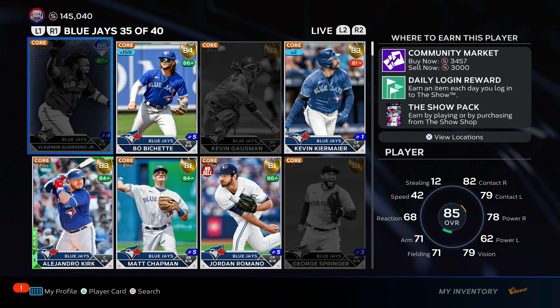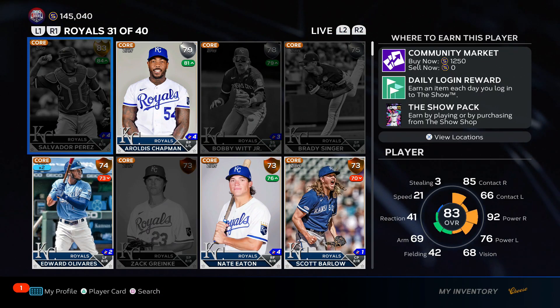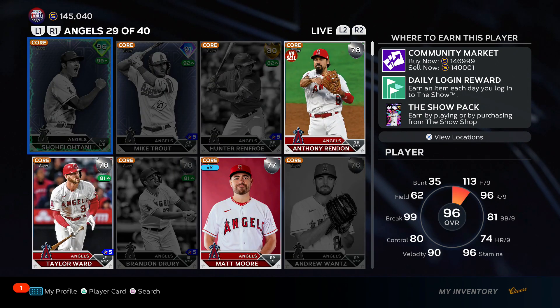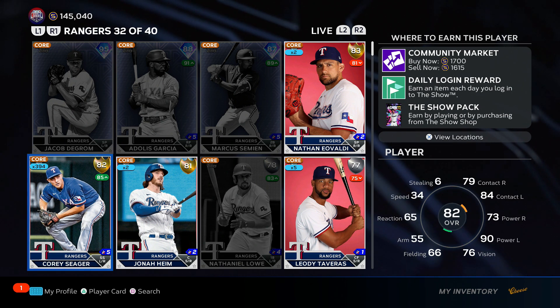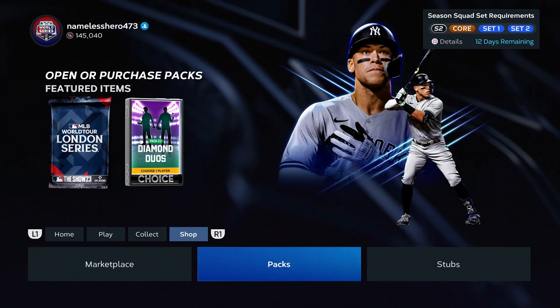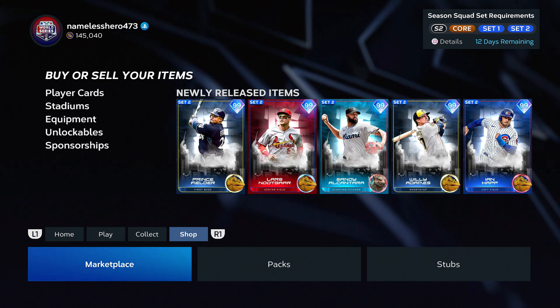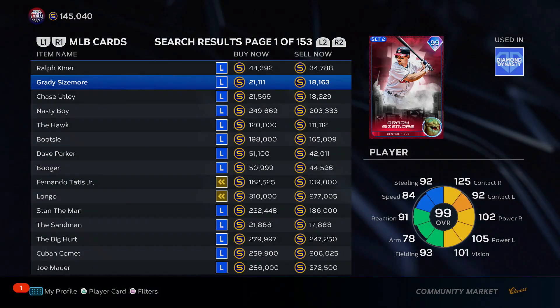I probably have three million worth of investments, and the first method I probably have over a million stubs tied up in. Today I'm going to show you how to make tons of stubs so you can build a dream team and avoid the inevitable team affinity grind in season three. I'm not grinding for 97 overalls — I've got stubs everywhere, I'll gem my way through that program.